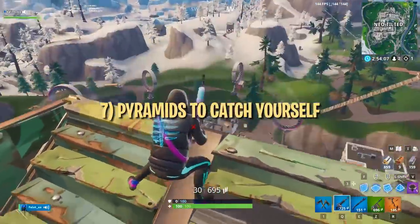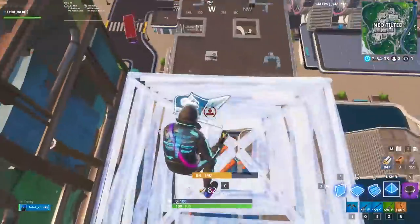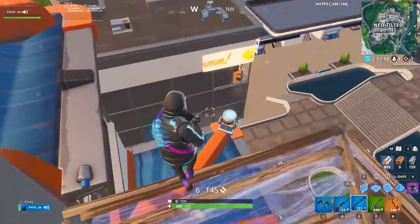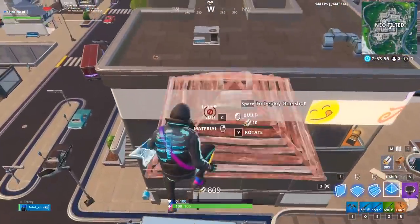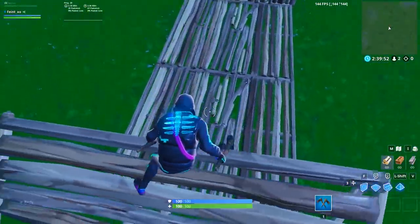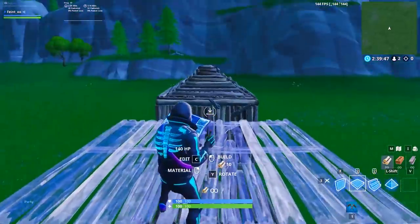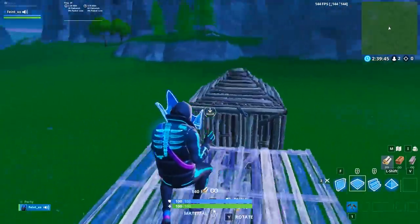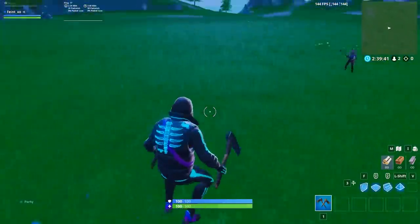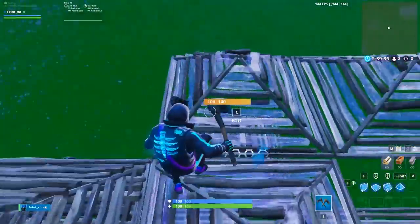This last one is another lightweight tip. If you aren't already, you should be using pyramids instead of floors to catch yourself when you're falling down or trying to connect builds from a distance. The reason being, you can place pyramids a further distance away than you can place floors. This is a pretty minor optimization, but could end up saving your life nonetheless. As you can see, you can't place floors two tile spaces away, but can place pyramids. This extra little bit of distance could come in clutch if you're trying to catch yourself with builds after getting shot out or making a long jump.